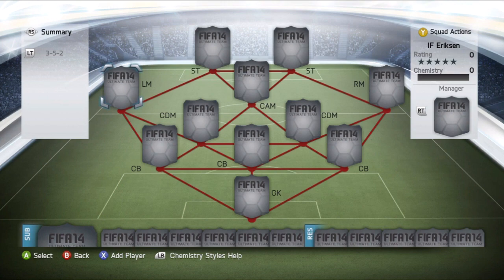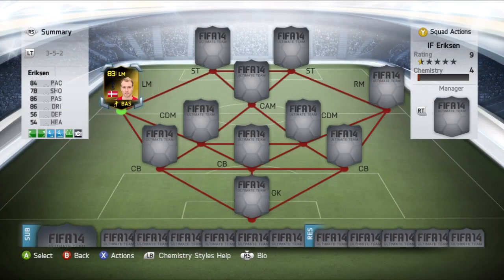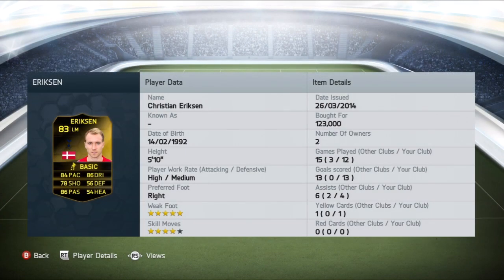So today we're going to be reviewing the left mid — and I hate you, left mid EA — the left mid version of inform Christian Eriksen, rated 83. I picked him up last night for 123,000 coins.